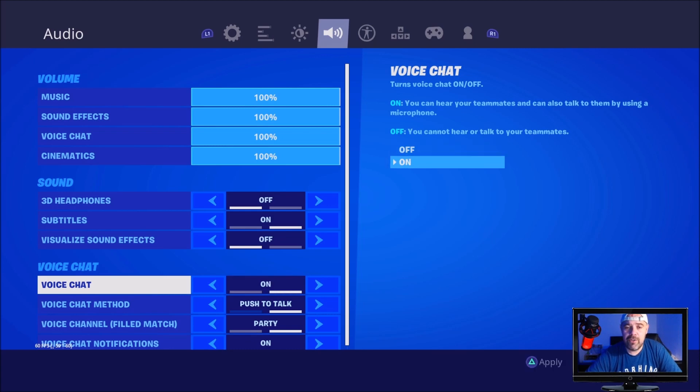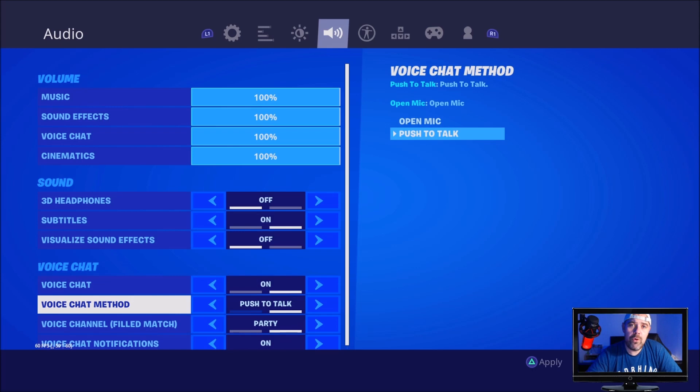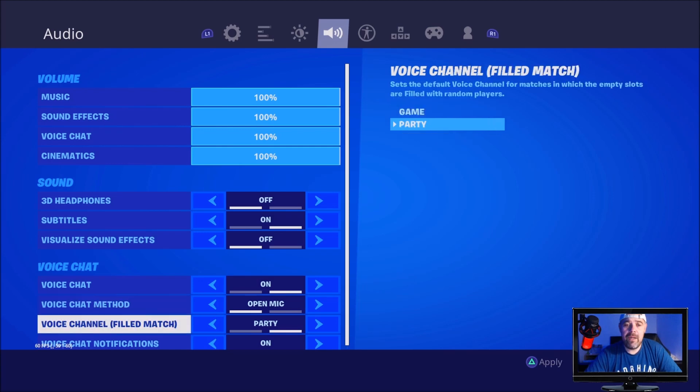Mine is currently off. I'm going to switch it on — it's on push to talk. You really want it to be on open mic so they can hear you whenever you talk. With push to talk, you have to press a button on your controller, or if you're on PC, press a special key that you assign to push to talk. Then make sure that's set to party.